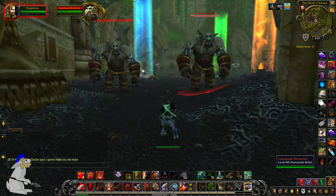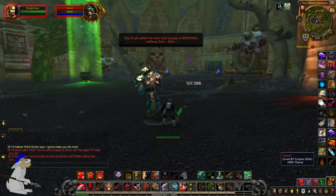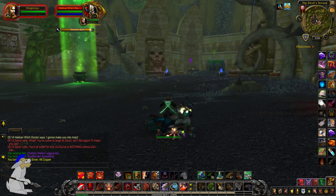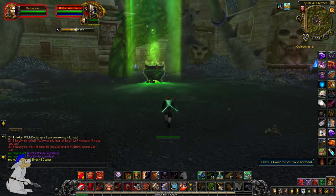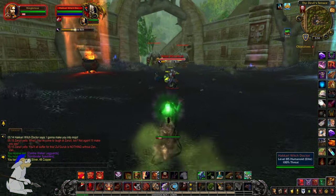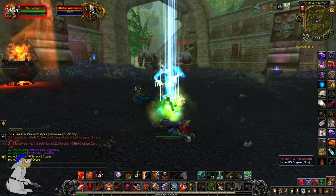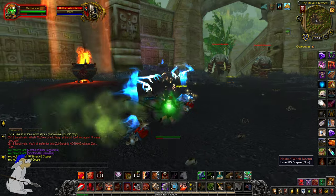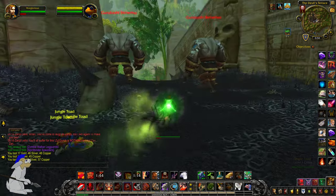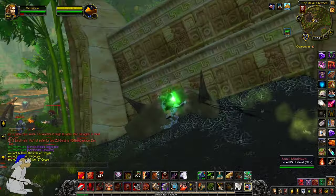The Devil's Terrace. There are some nice pretty cauldrons here. Oh, he's defeated already. Okay, I vaguely remember you have to do something with the cauldrons. It probably isn't useful, is it? But you do something here. Retro Ghost. I think you're meant to avoid the ghosts or something — I think they move slowly. Can't beat the old green Mechano Strider though, can you guys?